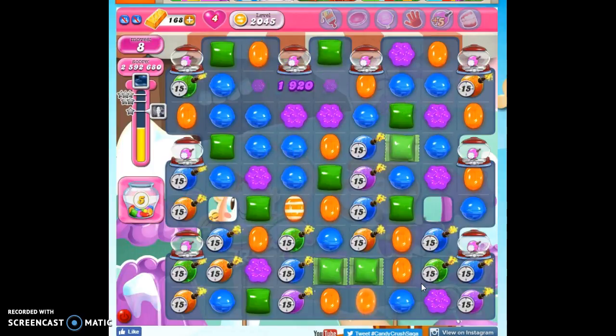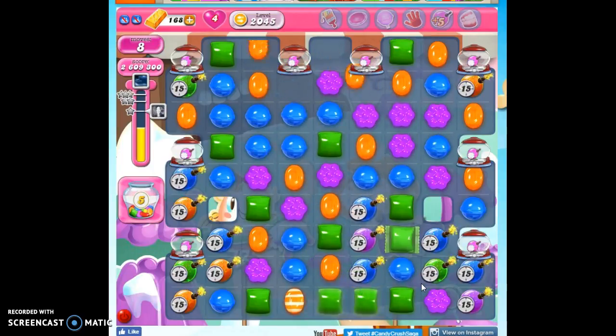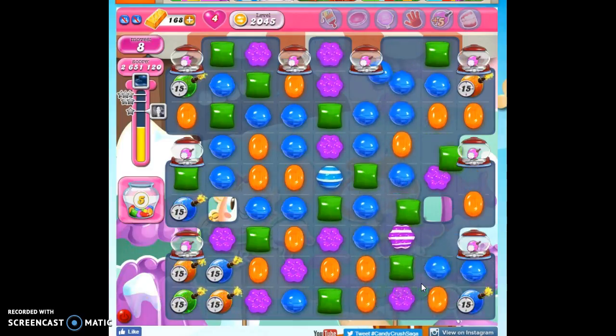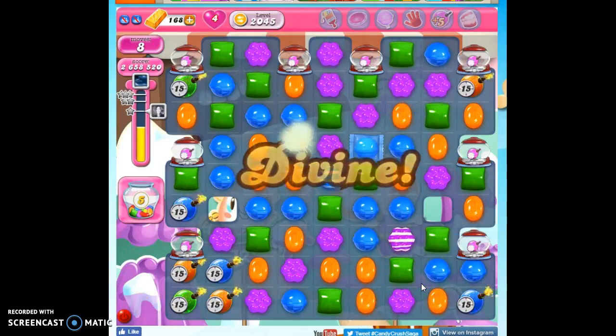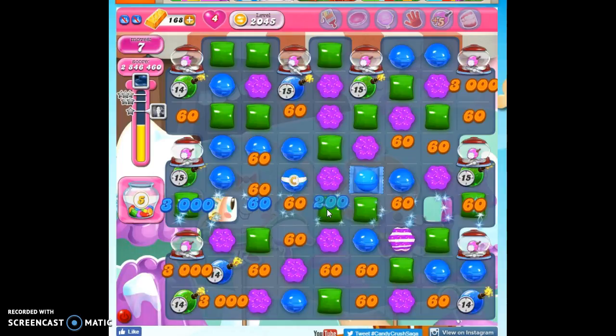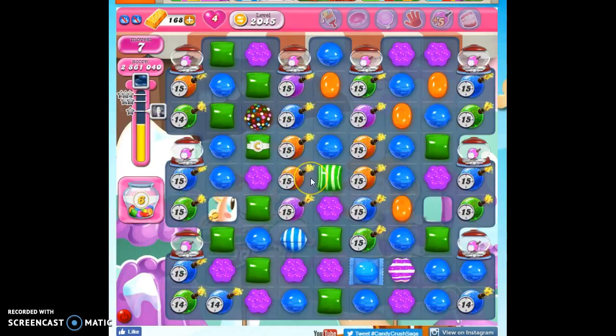Now we've got the ticking time bombs — we have to find the color bombs to help us. Notice the ticking time bombs have not been detrimental to us this entire board. We've never been in danger of getting blown up because everything runs so quickly. Now I see an opportunity to make a color bomb, and I'm going to be taking out that color. I do have some ticking time bombs on the board, so that will be helpful — I'll still get a points boost.